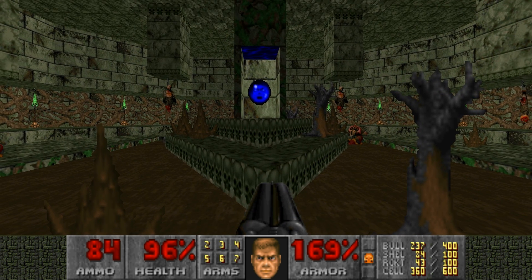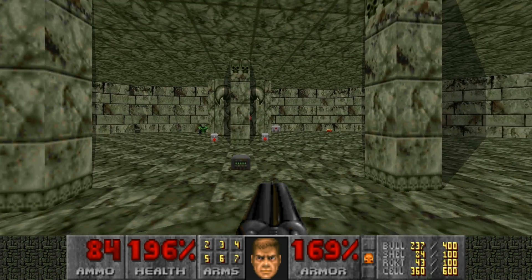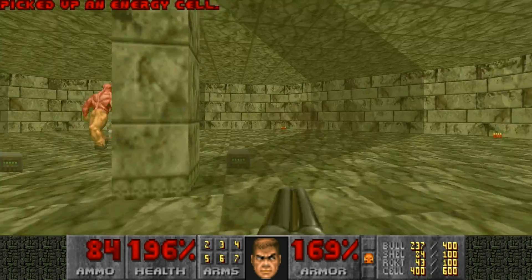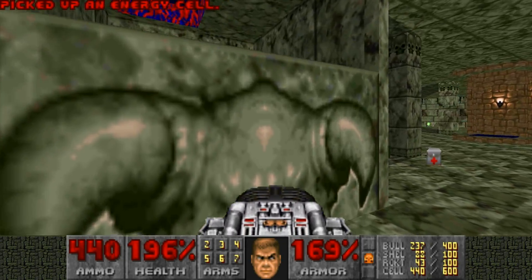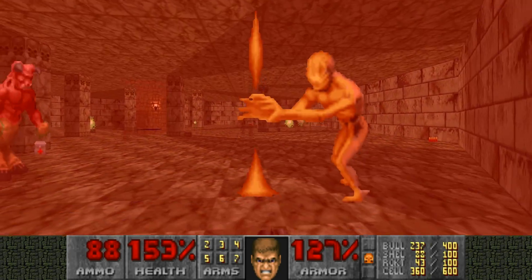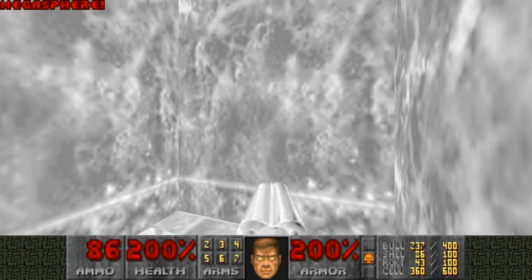This floor we're going to rush through as fast as possible. It's not fun. Looks empty — there's a specter there, there's a specter there, not too bad. We're going to run straight behind us and press that switch. Now we're going to get ready with the BFG. That just took away some precious invulnerability time.